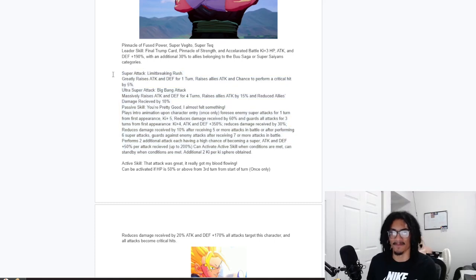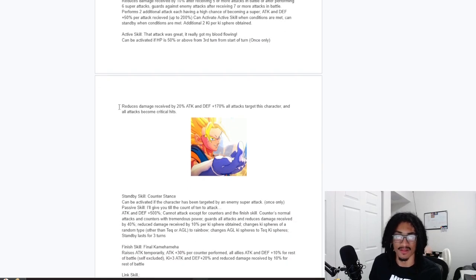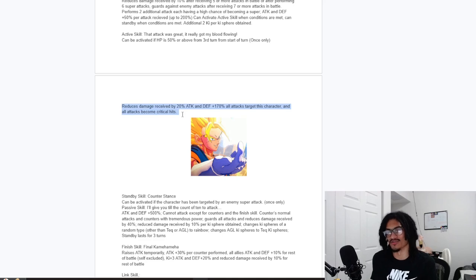Could you argue he doesn't have enough stats in his passive? Probably, but his damage reduction and guard make up for it. His active skill — 'That Attack Was Great, It Really Got My Blood Flowing' — can be activated when HP is 50% or above from the third turn from the start of battle, very easy to activate. From it he gets 20% damage reduction, 170% attack and defense, all attacks target this character, and all his attacks are guaranteed crits. That's strong, and it lasts for the rest of the battle.